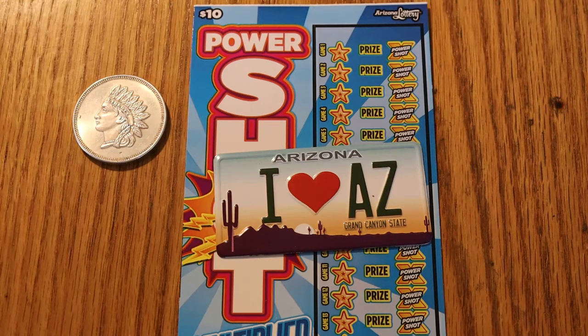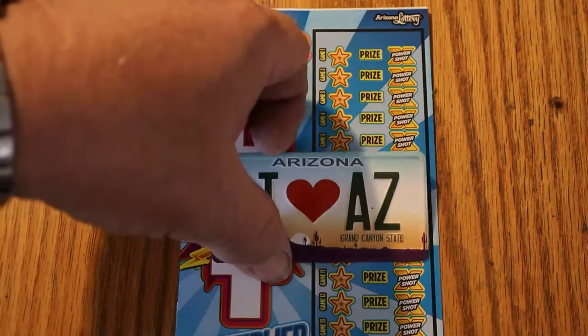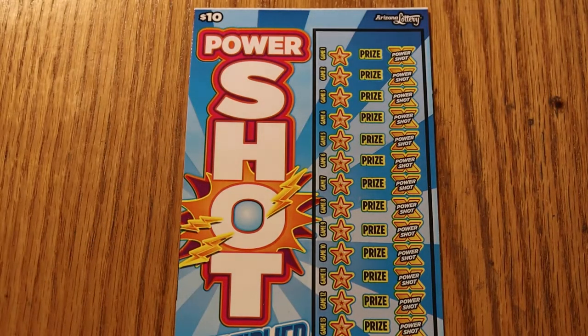What I got here today are five of the Arizona $10 Lottery Scratchers, the Power Shot game — the game that came out 2nd of March of this year. It's been a pretty good game, I've had some success at this one. We got tickets 034 through 038, book number 920245, and the odds are 1 in 3.41. The only goal of this game is to find a lightning bolt, and if you find the lightning bolt, that means you win the prize. There is a Power Shot multiplier on the side that could go up — I think I've seen as high as 20 times.